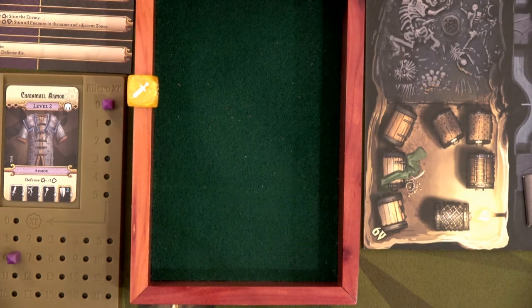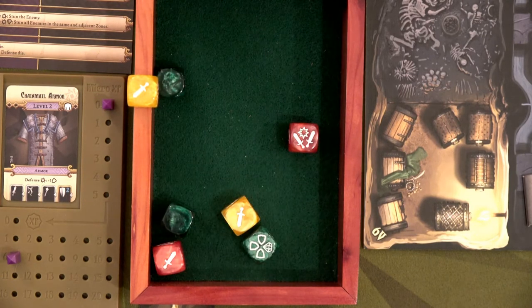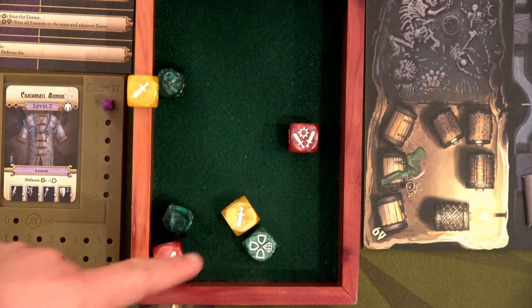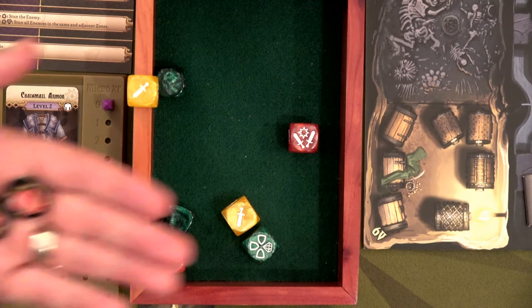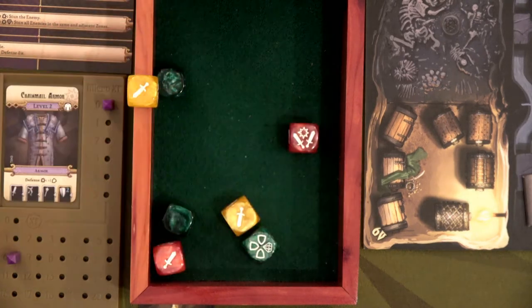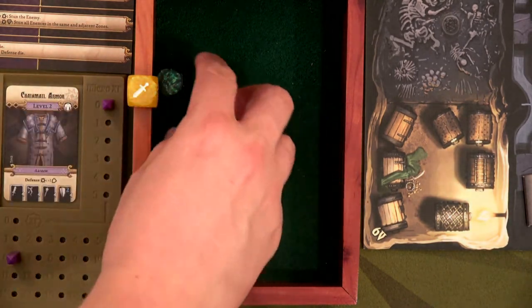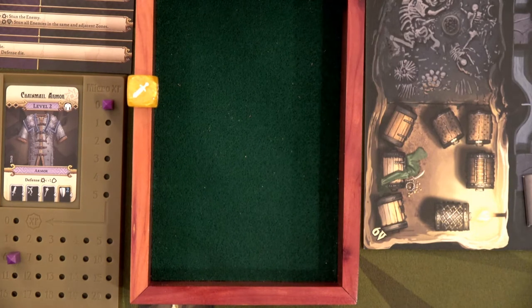Here's our second activation — five hits to his three defense, so we do two wounds. We only need to hit him for ten more. I know Bajorn can't do that but I'm hoping Ajax can finish him off.